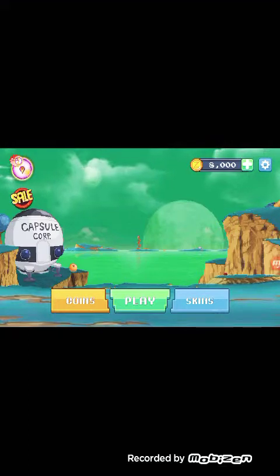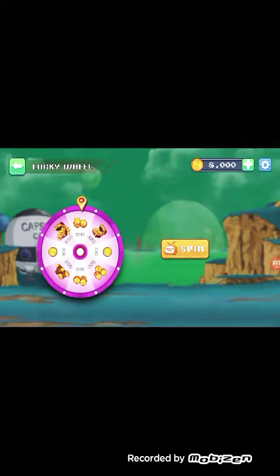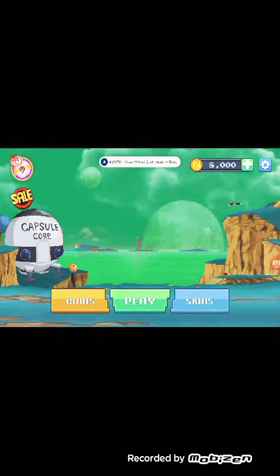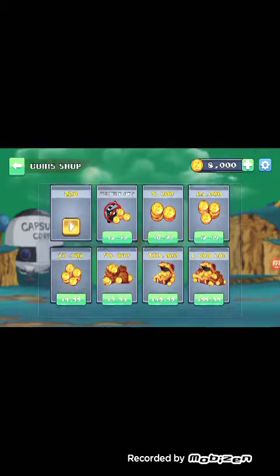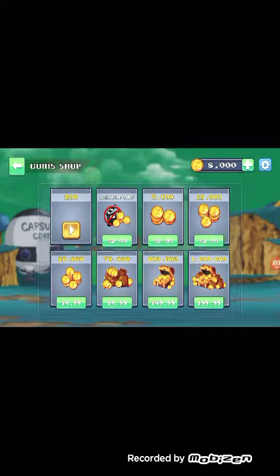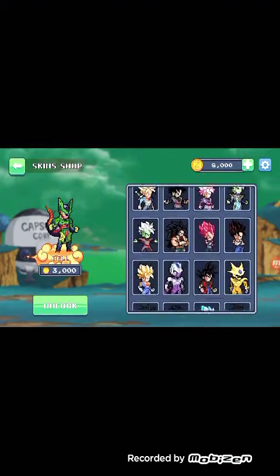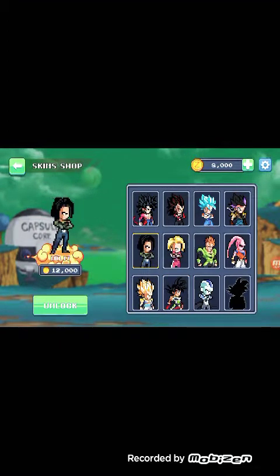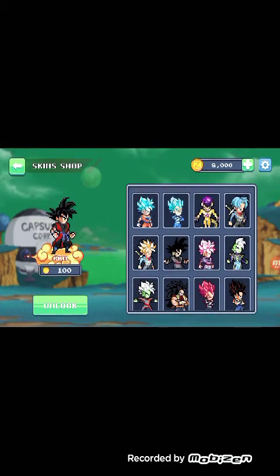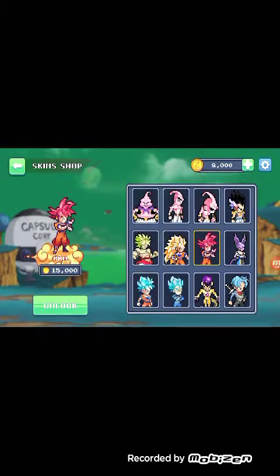This is the starting page — this is the sale, this is the performance you have on the Z coins. This is the lucky wheel — when you spin it you get money. This is the coin section where you buy coins; you get 200 per video if you watch any ads. You can also buy coins if you want. These are the skins — the characters you can buy. The ones that aren't free are already there. I really want this guy right here — he's 20k and I have 8k right now, but I'm gonna get him.